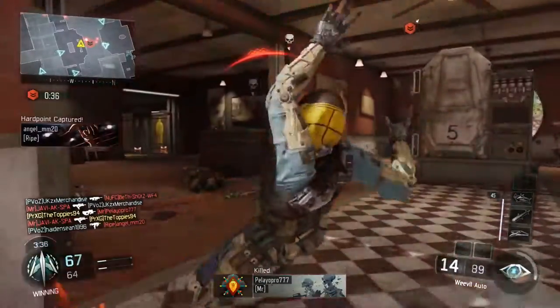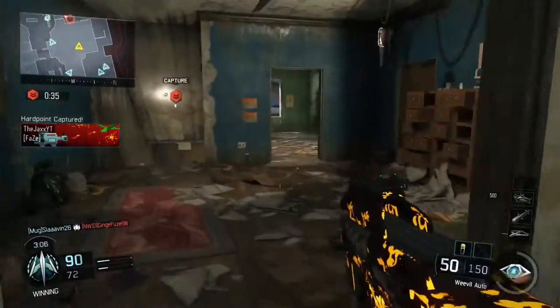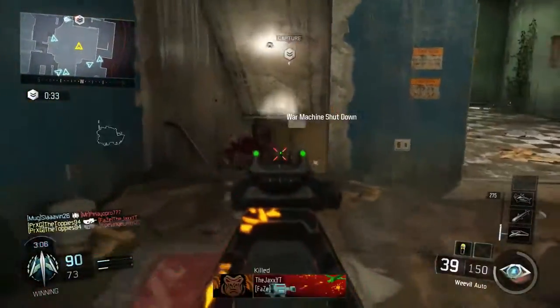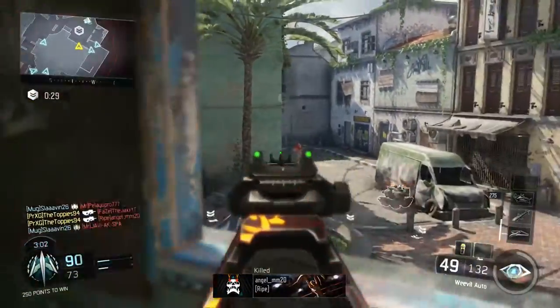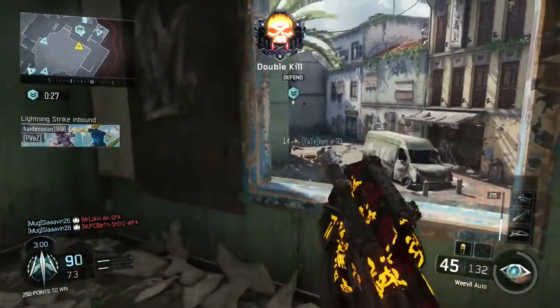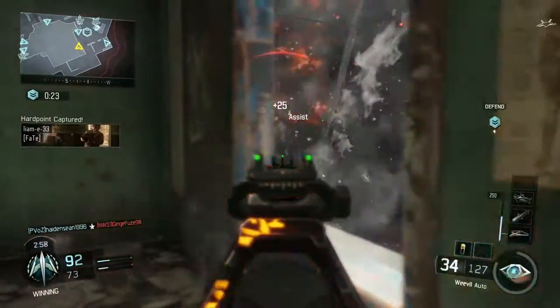With this class you've got the same medium to long range accuracy as the first setup with a clearer sight for better accuracy at long range, plus the laser sight for better hip fire accuracy. And with rapid fire it fires more like the VMP and the Vesper, so when you're in close quarter situations using your laser sight you've got more of a chance against the faster firing guns.